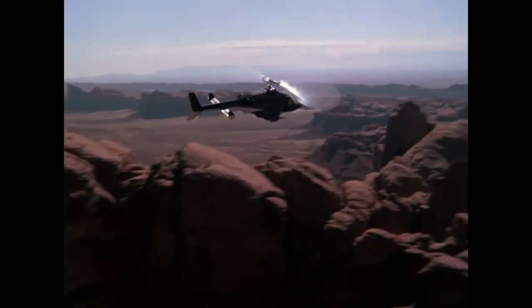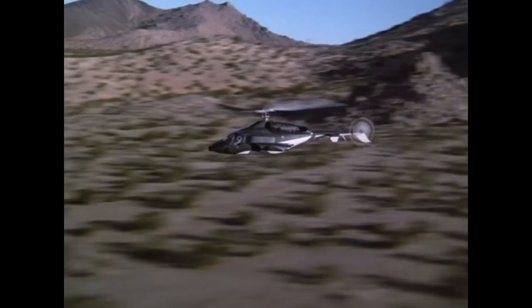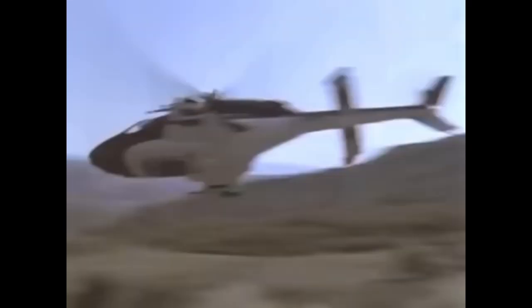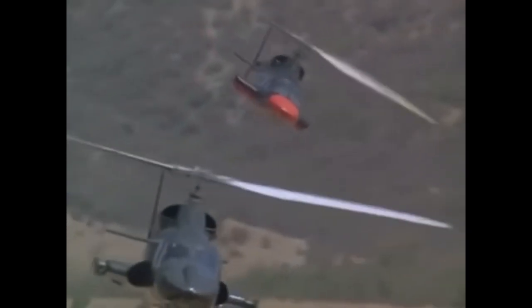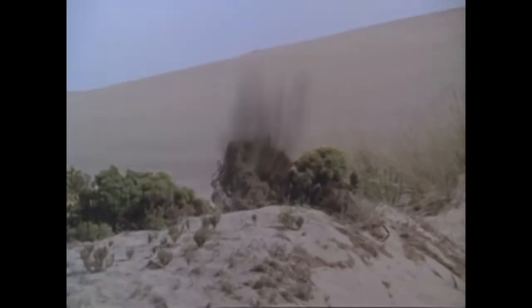Airwolf was supposed to be capable of ridiculous speeds for a helicopter — up to 300 knots using its twin turboshafts. However, it also had a pair of jet engines mounted in the stub wings that would supposedly propel it to supersonic speeds. These were referred to as turbos in the show. To prevent shearing the rotors off, the rotor system would somehow be disengaged from the turboshafts during operation of the jet engines, essentially turning the helicopter into a very fast autogyro.